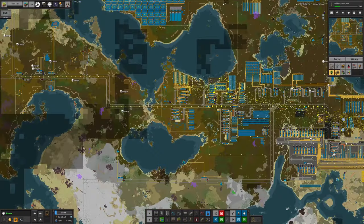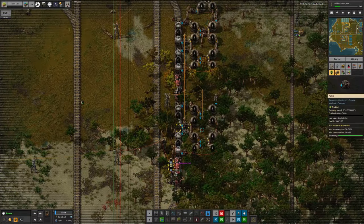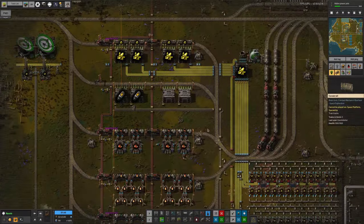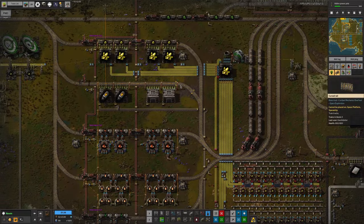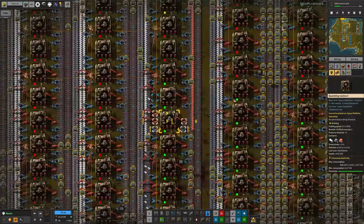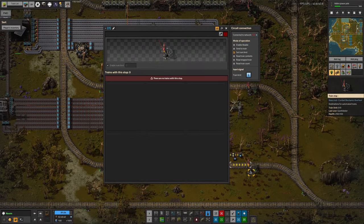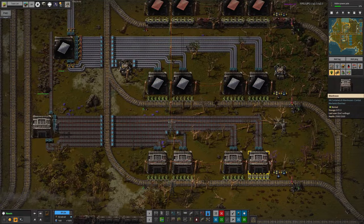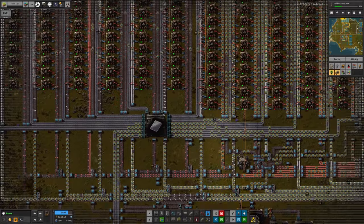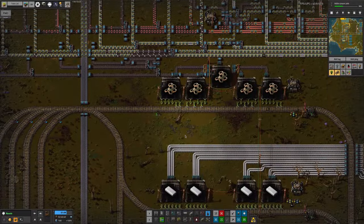We fixed this initially by adding extra trains, and possibly someone put in another oil mine. The oil tanks at the mines were full, but the tanks down in the plastic and sulphur production areas were basically empty. Those have been topped up again, so things seem to be working. But we're still very short of low-density structures. There are some upgrades happening, which might be causing general throughput issues, but hopefully they'll start flowing again soon and we can ship them up to the rocket.